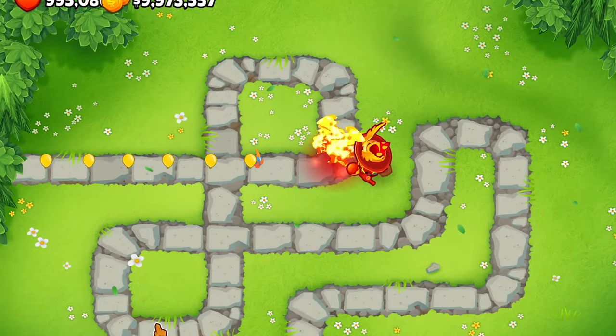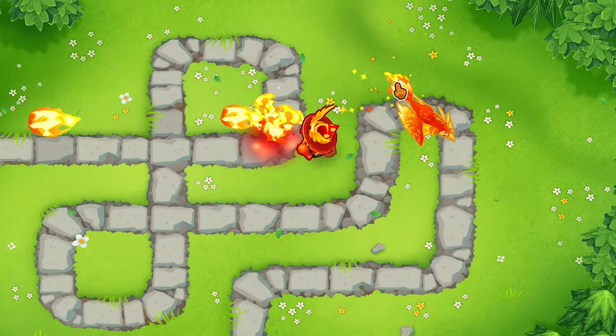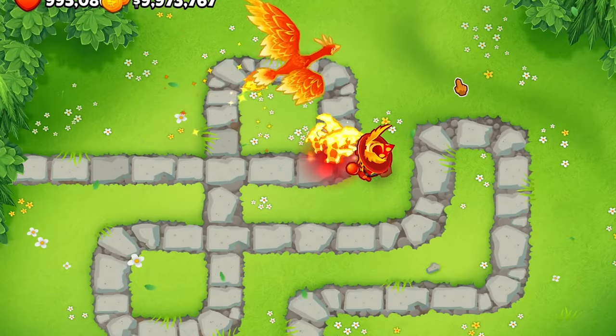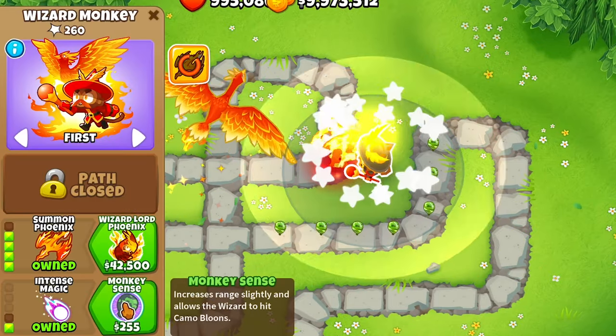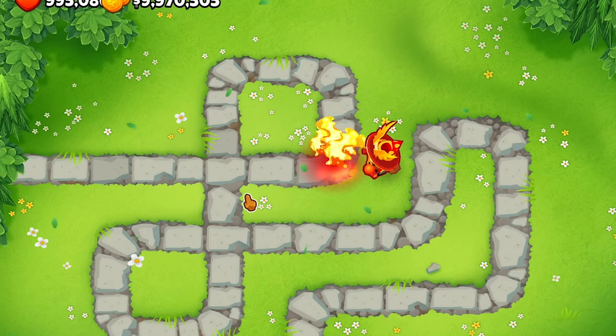With the summon phoenix ability — cooldown of 45 seconds, lasts for 20 seconds — it summons a phoenix with a flame attack: five damage, eight pierce, infinite range, attacks every 0.1 seconds. That phoenix can actually hit camo ones too if he has intense magic and monkey sense. So the phoenix is really only good for the ability, at almost 7,000 cash.